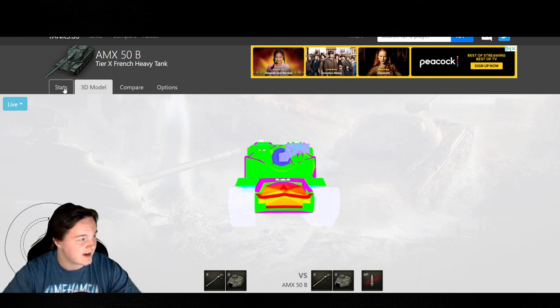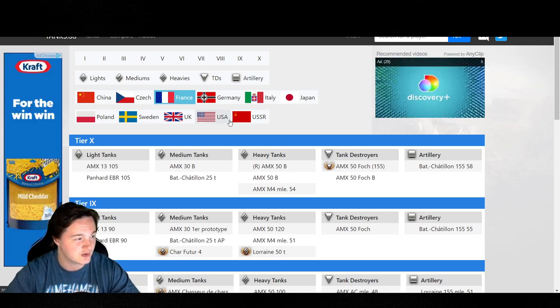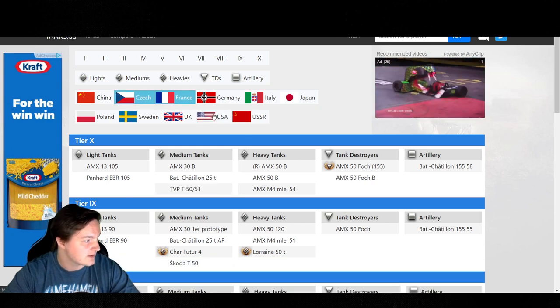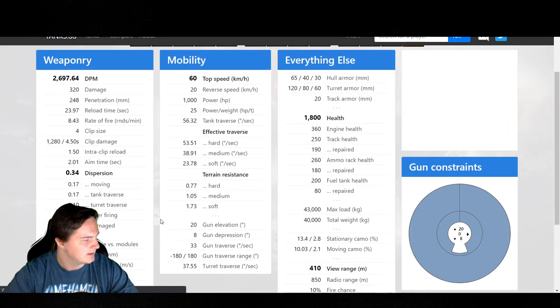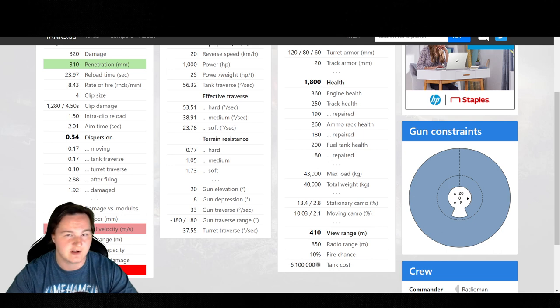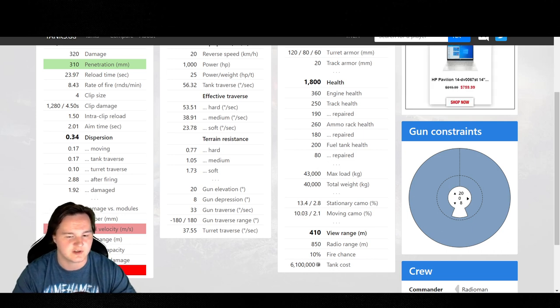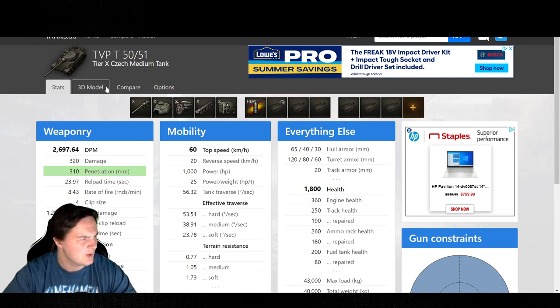Now the Czechoslovakian gun on the other hand — console version has been reworked an absolute crap load. Looking at the TVP 50, starting off with shell velocities: with premium rounds you got 900, with standard rounds you're looking at 1400. We could actually take a look at the other statistics in-game — I guess that was just an honest-to-god waste of time. Now I feel dumb. Then again, we're all human. We all make mistakes little by little.